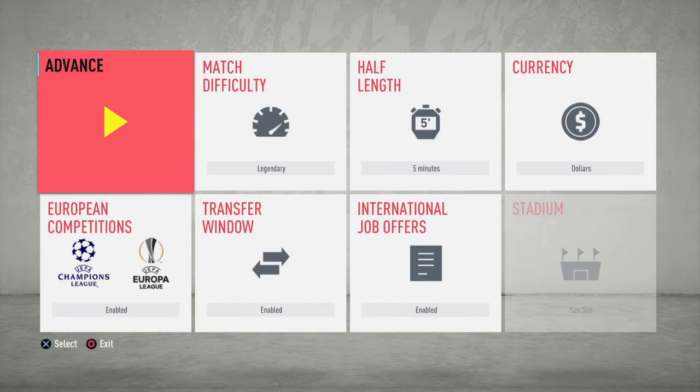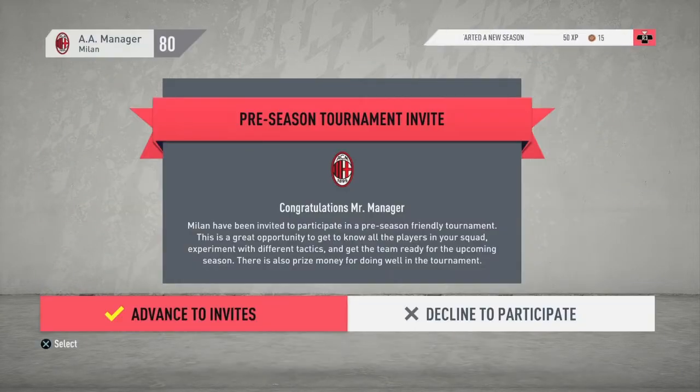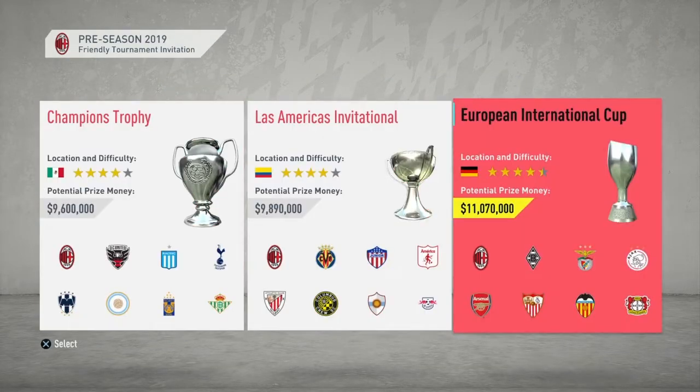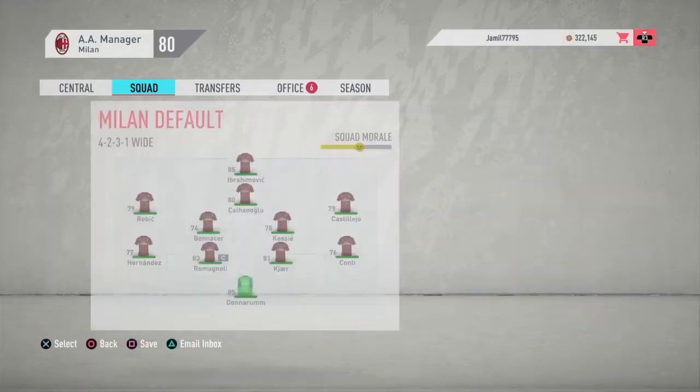First of all, make sure to accept invitations to play some preseason tournaments so you can earn more money. Choose the European International Cup — it will give you 11 million dollars at the end of it, even if you don't win it.